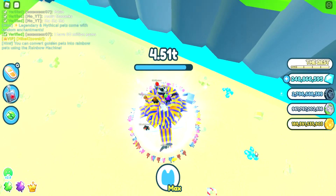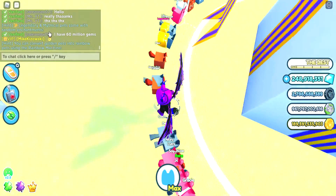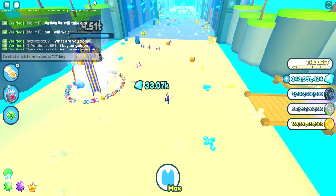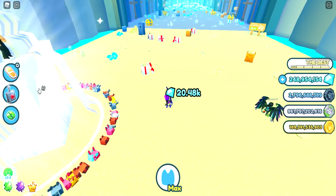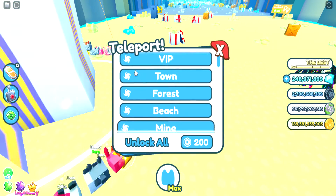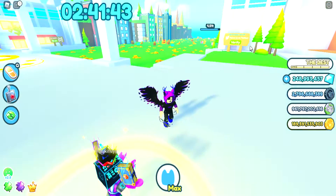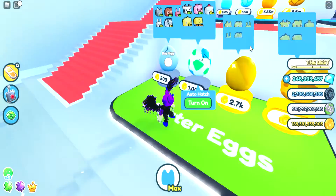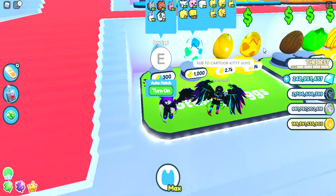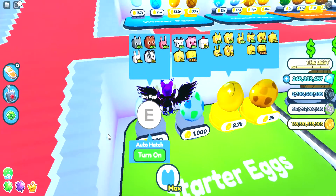What I recommend is just go grind on a different chest that takes you a while to break until you see in chat that a present has spawned, because it will say it. You can go to the shop — what I'm using is just these eggs right here.